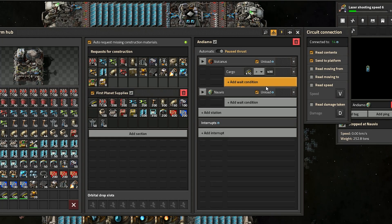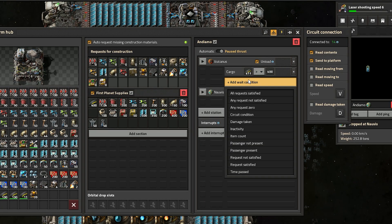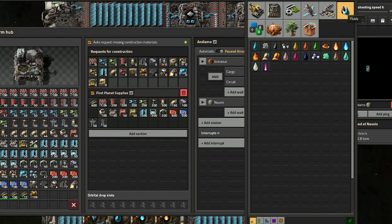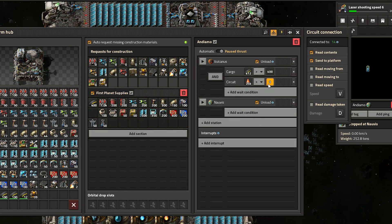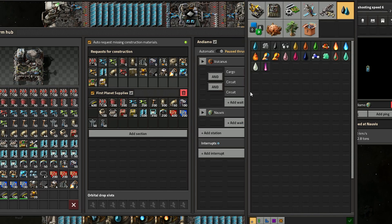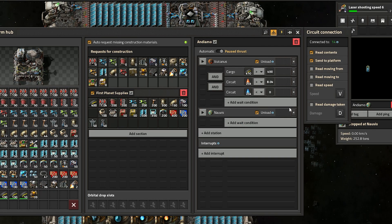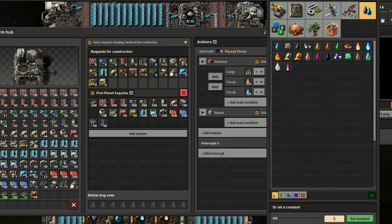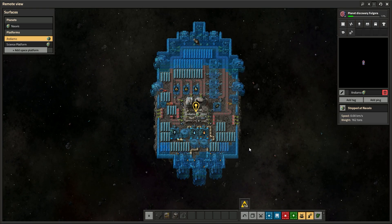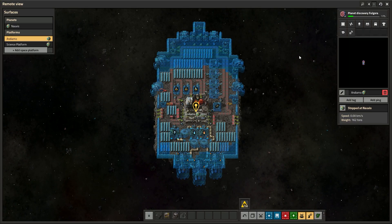You manage the travel plans of your space platform through the hub system — essentially the same setup as the train. You can manually direct the platform or set up conditions that when active will cause the platform to move to a particular location. In the early game, I like to connect my fuel and oxidizer storage tanks to the hub via the circuit network, and in the scheduling menu, select a condition for the ship to only move when both liquid storages are above a certain point, say 8k. Your first trip will likely just be manual. This will take a couple of tries, so save generously, and if you get frustrated, definitely use someone's blueprint.